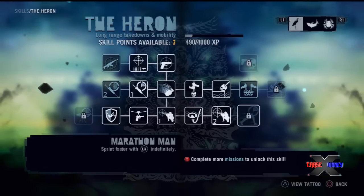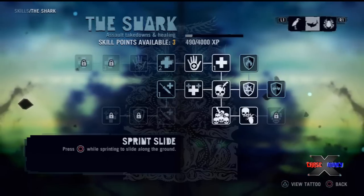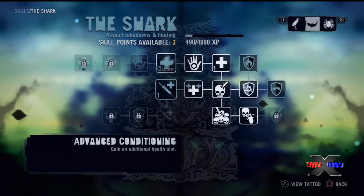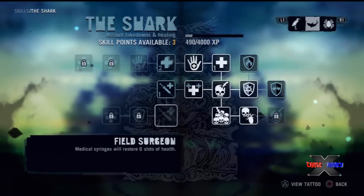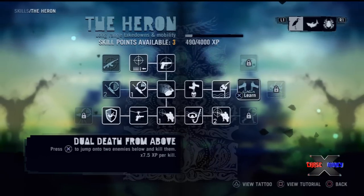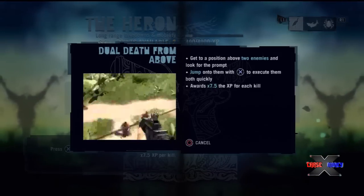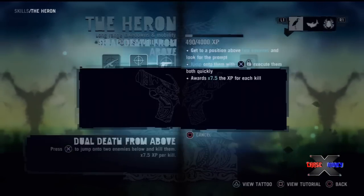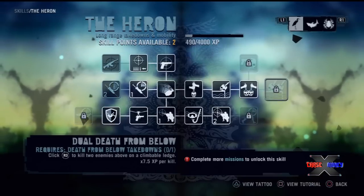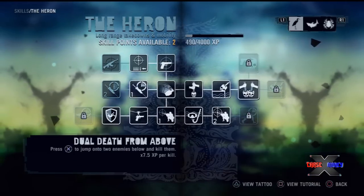I'm going to go ahead and check the skills again. I want this fast running. I got three skill points so I could spend one of these. What could we spend it on? What looks nice? This one — do it from above. That looks nice. I've got to get a death from below. I have yet to get a death from below. I thought I unlocked it — oh, I got that last mission.